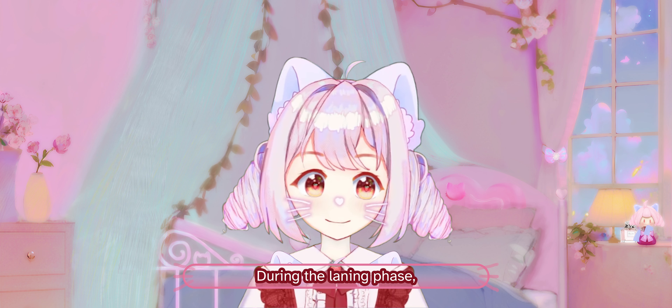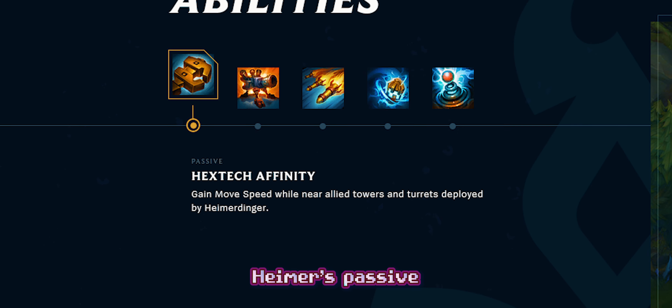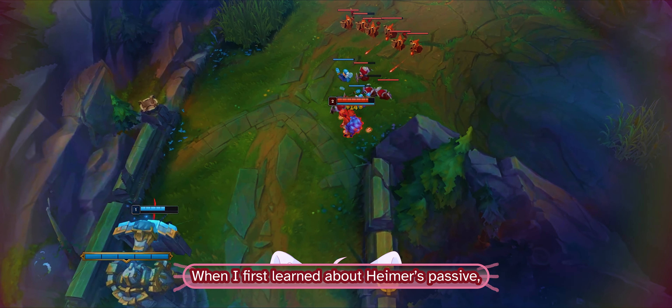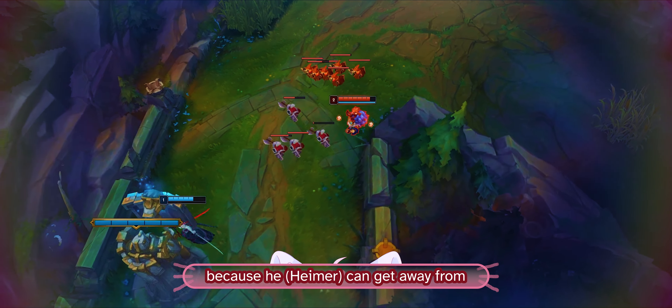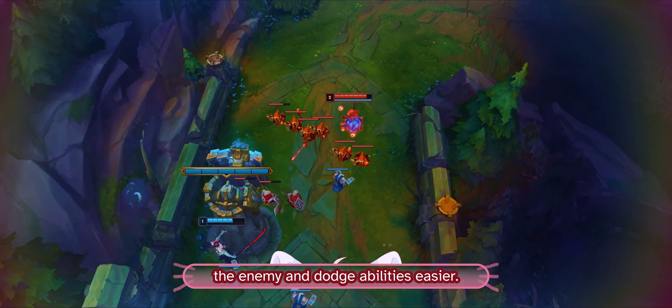Tip number 3: Early game optimization. Timers early game will vary depending on the role we are playing. For laners, if our teammates don't need our help, we can start setting up our turrets before the minions even arrive. Don't just put the turrets down immediately though, because the enemy can destroy all our turrets before we arrive. If we put down the turrets later, at least they don't have the time to recall. It's better to wait a little bit to make sure we are safe and put down the turrets one by one.